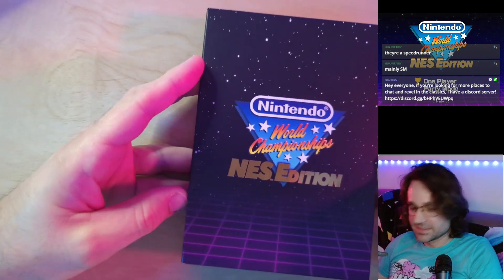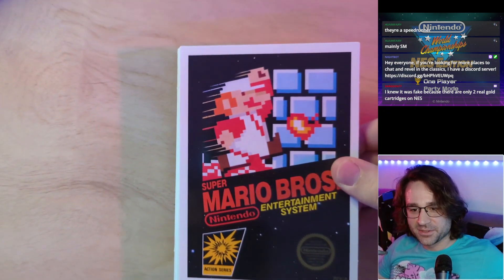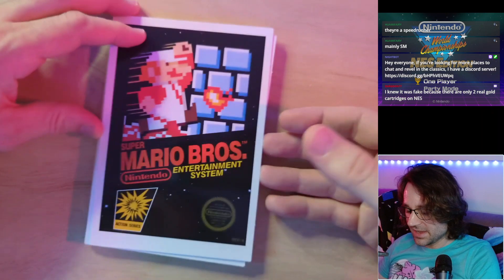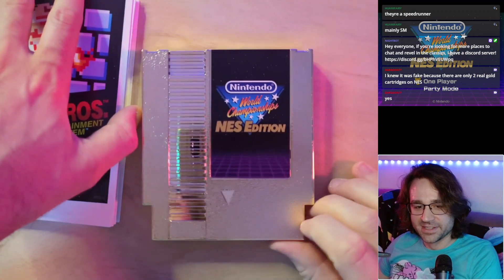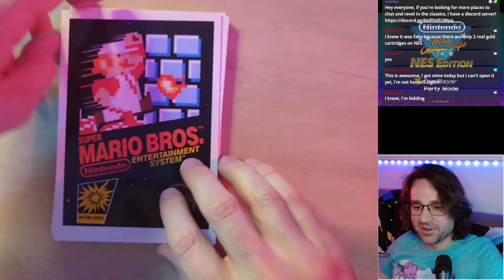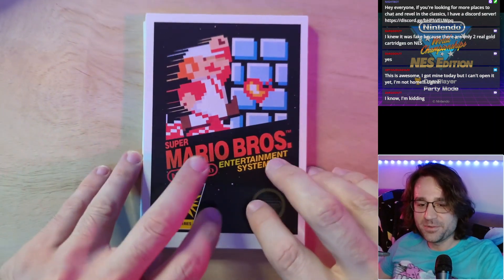Next up are these art cards. You can tell the cartridge is fake because there are only two real gold cartridges on NES. You know about the Nintendo World Championships from back in the day, right? They gave out a gold cartridge like this to the winners, so real cartridges like this are out there — they just don't have this cool 80s grid on them. Dargoon, when you get home you need to jump on and create some ghost data for me to play against.